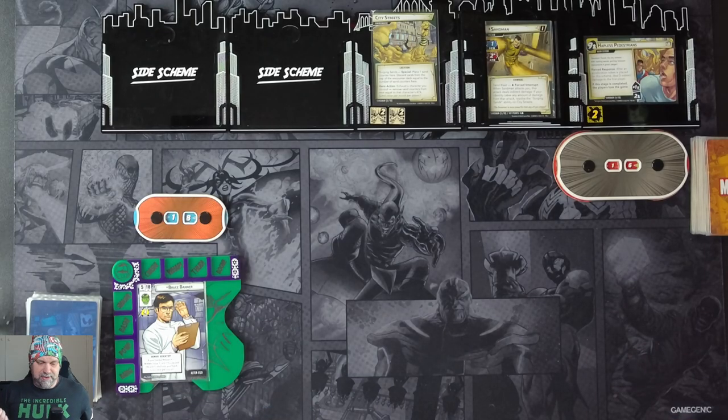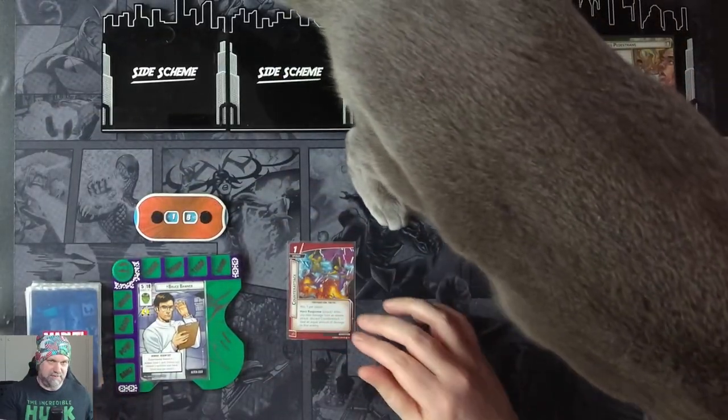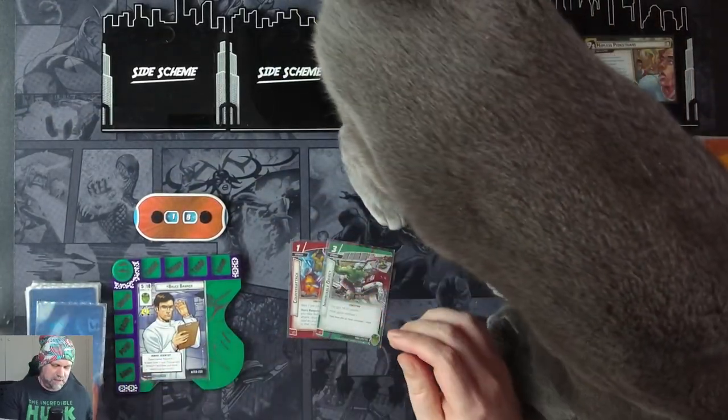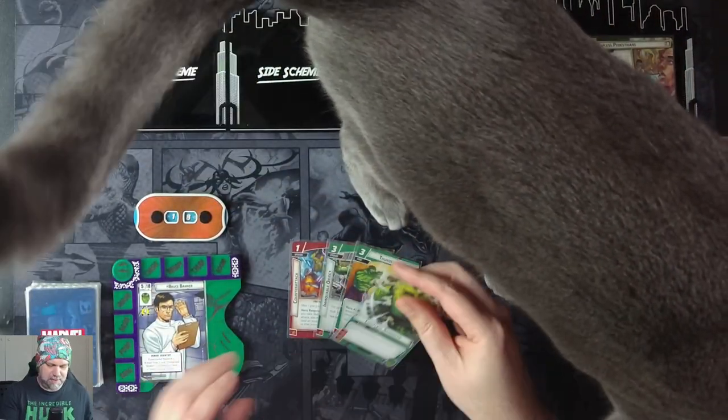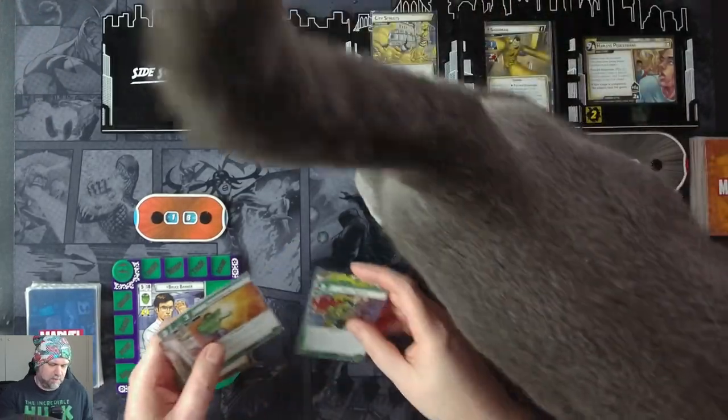That's pretty much everything, it's a pretty basic setup. We'll drop our hand size and get going. Here's Mixie. We have a counter-attack, a movable object, Thunderclap, Limitless Strength, and Hulk Smash. We're going to hold on to those two.